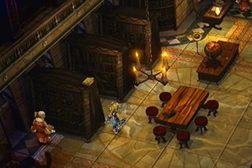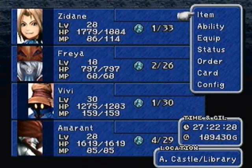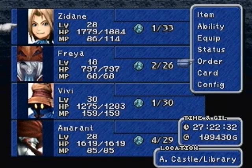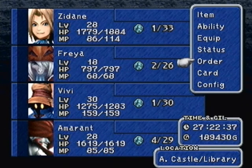Anyways, if you notice there's a little book up here. But actually, before I do that, let's switch some stuff around. First of all, for party order, let's put everyone in the back row. We want everyone in the back row.